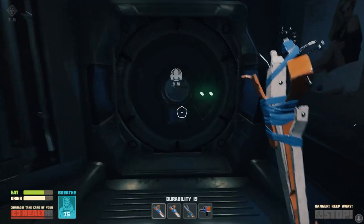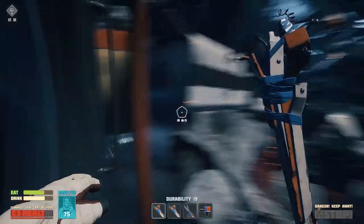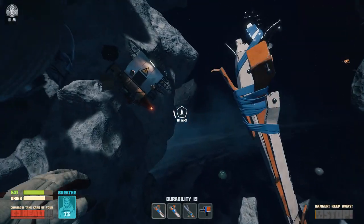What you want to do is make sure you've got a scrapper or two on you, and then leave your shuttle and go round to the back.